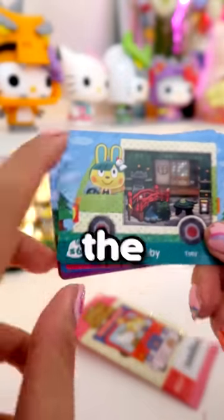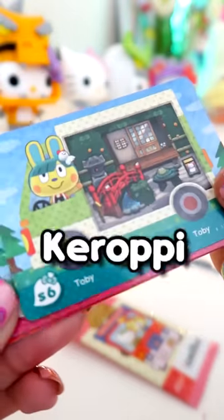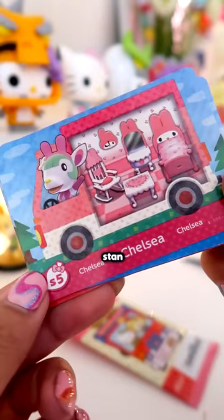Okay, who do we have here? So this is the villager you'll get, and these are all the items you're gonna get. This is Toby. Looks like he's a Kiropistan. Ooh, this one's Chelsea. She looks like a goat. She is the My Melody stand.